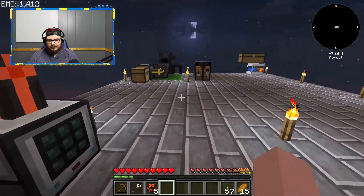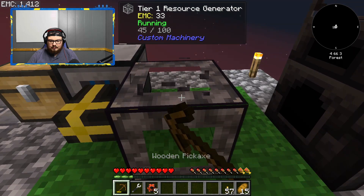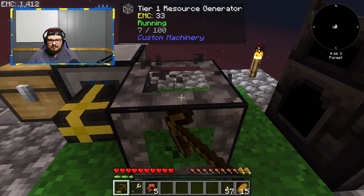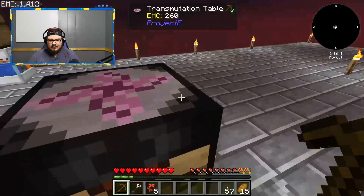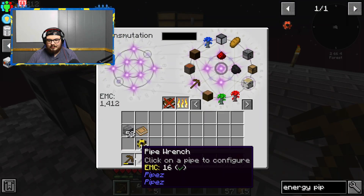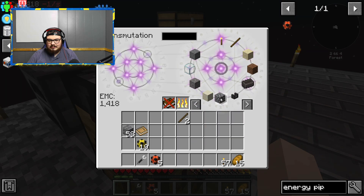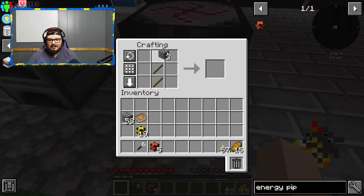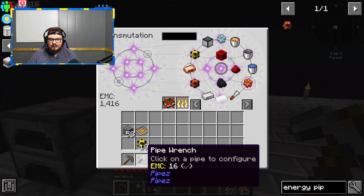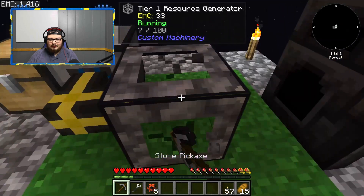These should be receiving power - they are. Perfect. Now we're going to go ahead and take this. For some reason it didn't learn my stone pickaxe when I put it in there last episode, or maybe I forgot to. But this episode we're learning it.